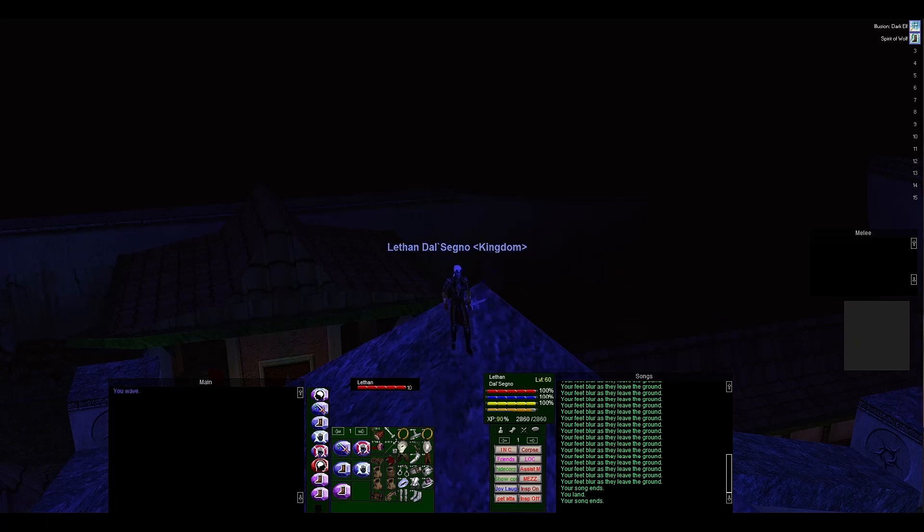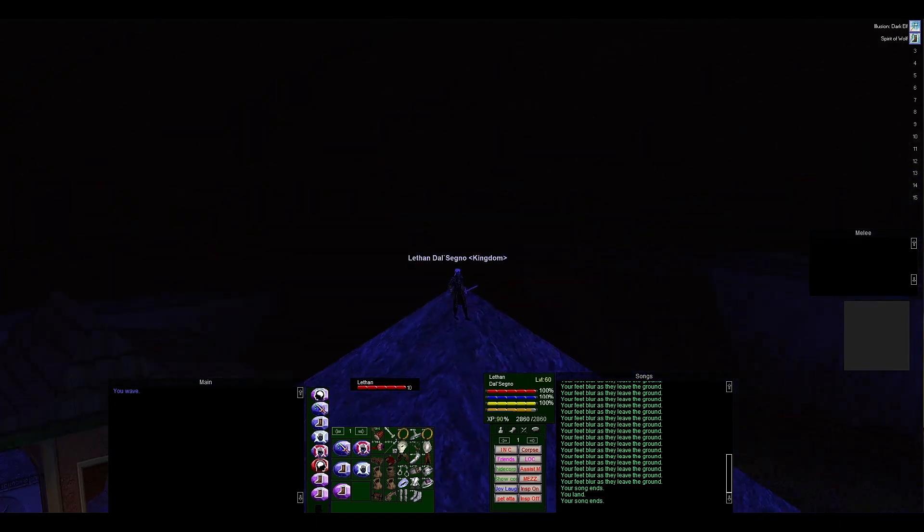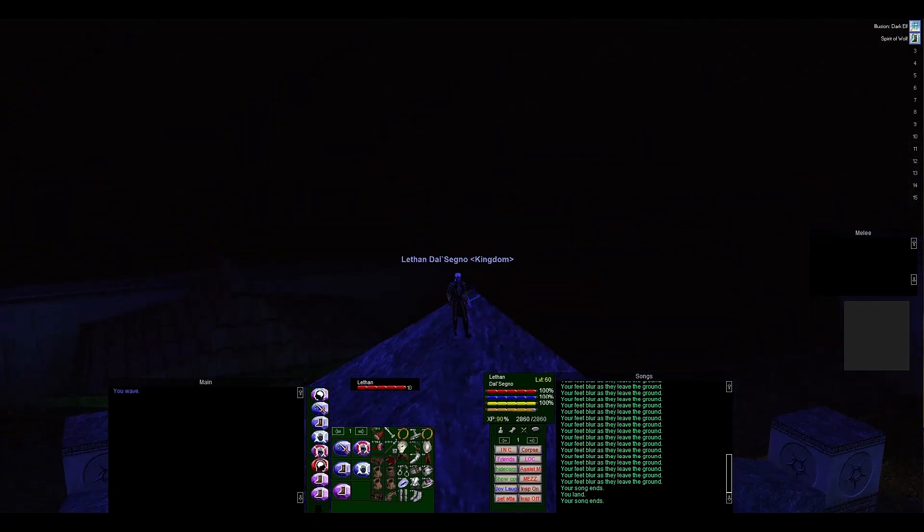Welcome, we are here on the P99 Green server during the Velious expansion in City of Mist, and we're going to do some AE kiting. This is a guide on that. Up front, this guide is meant to be overly detailed, so if you want to get right to the meat of it and know what's going on, feel free to simply skip ahead — we'll have timestamps in the description below.